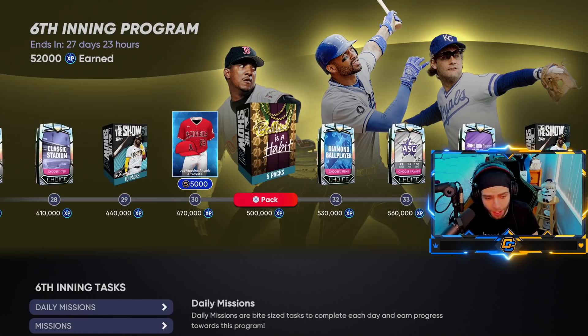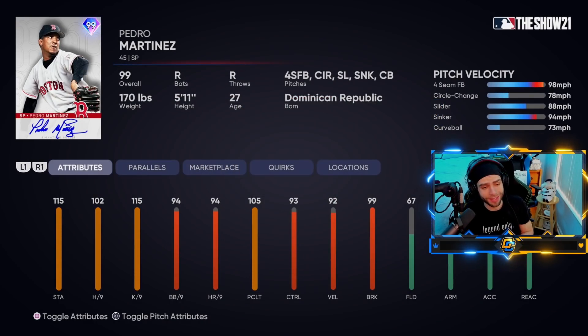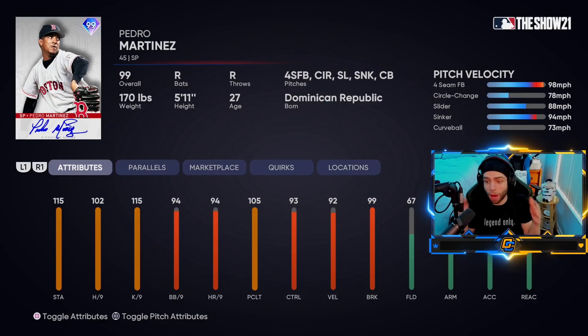Those are my thoughts on this. Once again on the bosses — I love Georgie and he'll be my third baseman for a long time, but he doesn't really scream program boss to me. Justice for Pedro — 107 hits per nine is the high and it's just not that great for one of the best pitchers we've ever seen. K per nine doesn't mean anything — it's supposed to mean you have less foul balls, but foul balls are a huge problem in the game right now. I think they could have swapped them: 115 hits per nine, 102 K per nine. It's about usability, not accuracy.